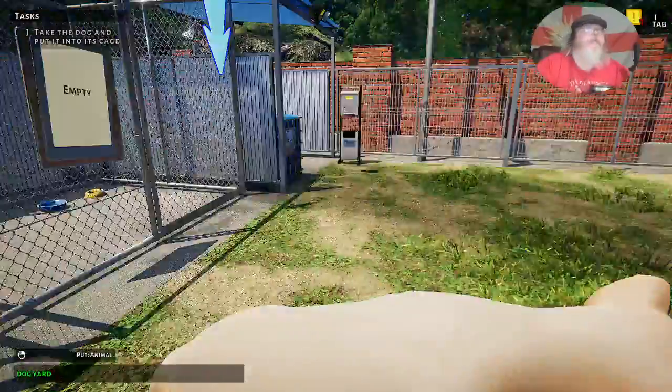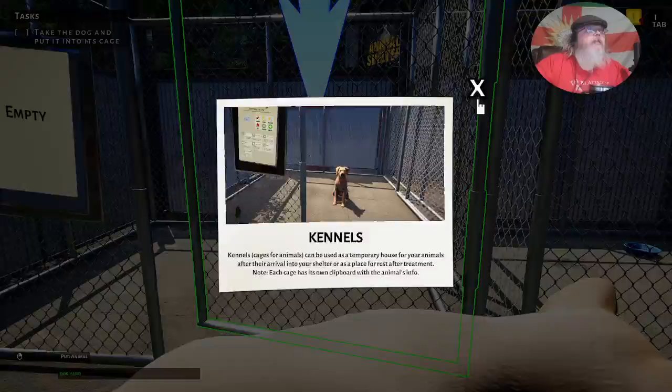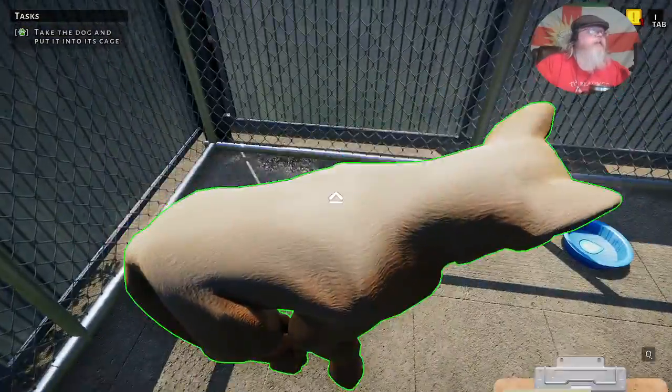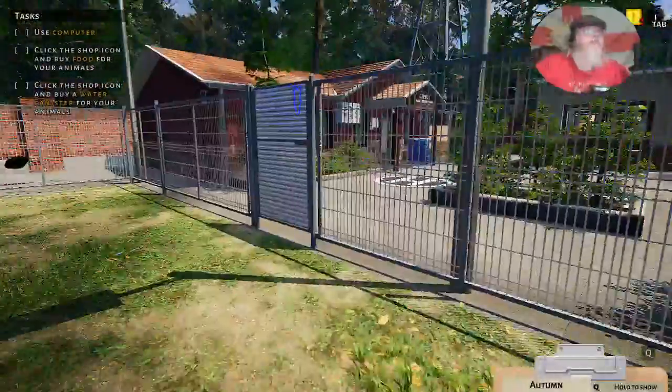Time to get it into the shelter and put it in the cage. You get two cages to begin with, so you can grow things as you go on. I haven't got that far into the game myself. Like every other living creature, cats and dogs must eat and drink, so it's time to go get some food and water.